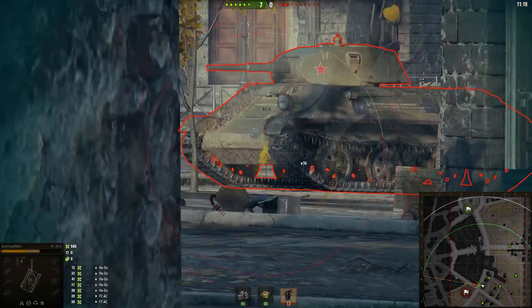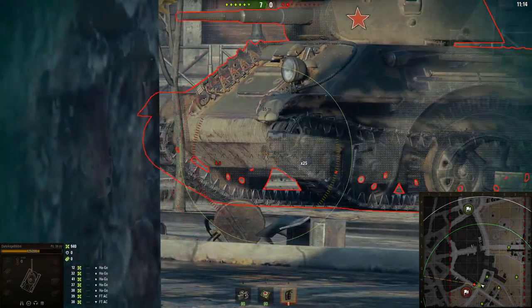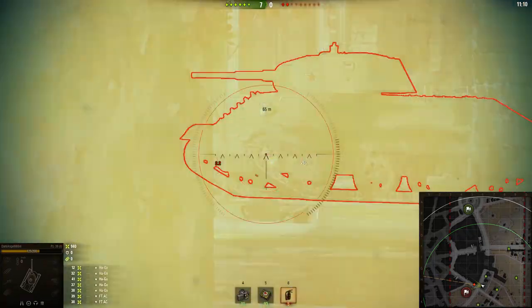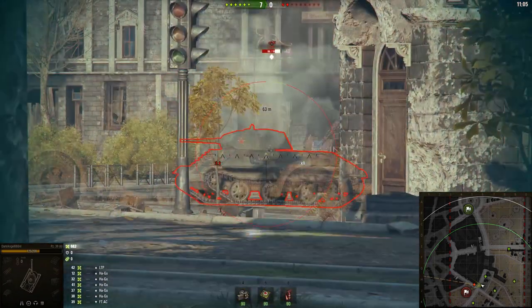This is orange — the chances of bouncing are pretty high. And this is red — the chances of penetrating are extremely slim.